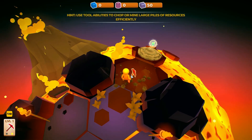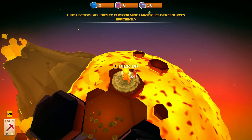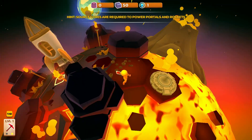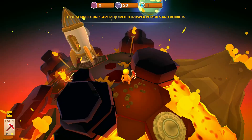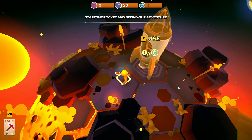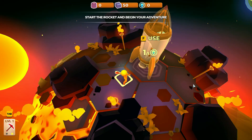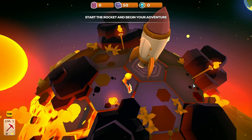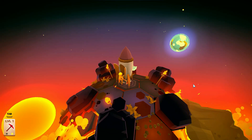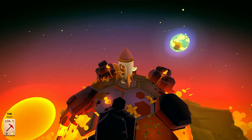That gives us 50 rocks. And now we got this — I don't know what it is. There's a planet over there. So we gotta put this core in the rocket, and now we can travel. I'm guessing to there.